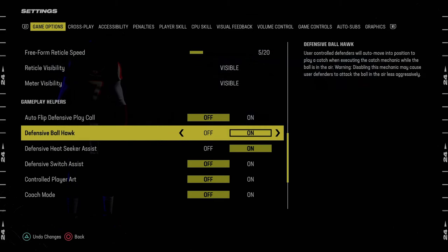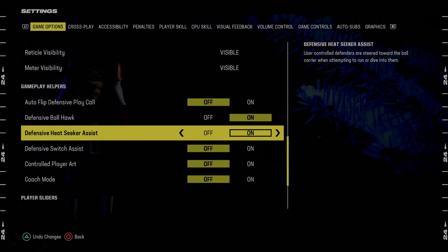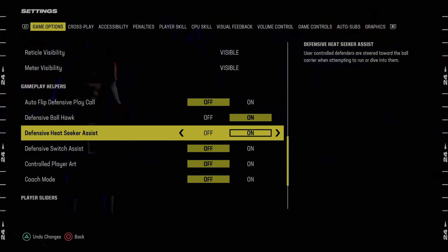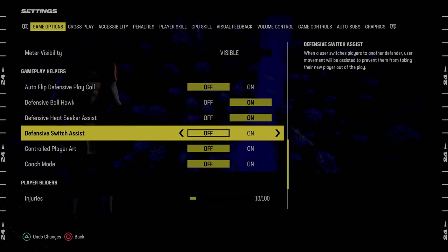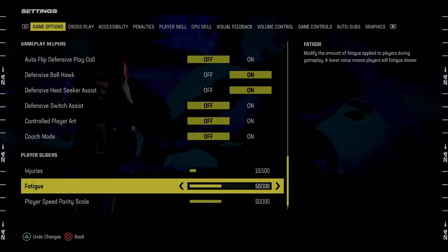Defensive ball hawk, we're going to put this on — very important that you have this on. Defensive heat seeker assist, I like to have this on. I think it actually helps tackling. There's a debate about this; you could leave it off, but I think putting it on is better. Defensive switch assist is going to be off. And that is pretty much it for the settings.